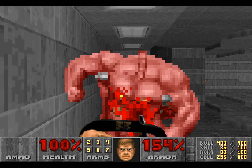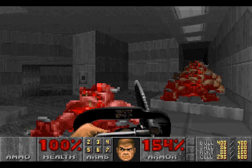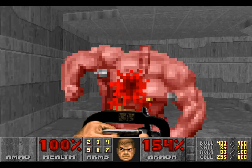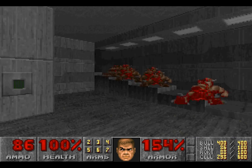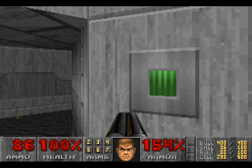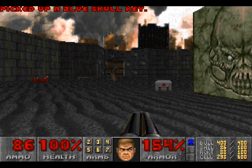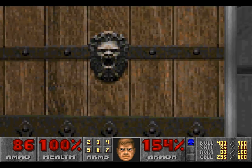A rocket or two would deal with all of them. And that's pretty much all of them. Now that they're gone, we can focus on getting this keycard. Pressing the switch will allow us to get to this one. We have the blue skull key — one down, two to go.